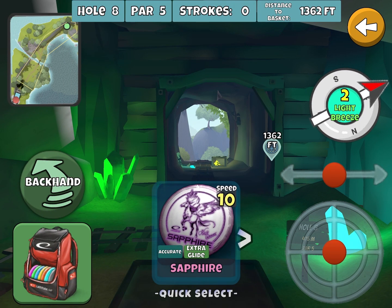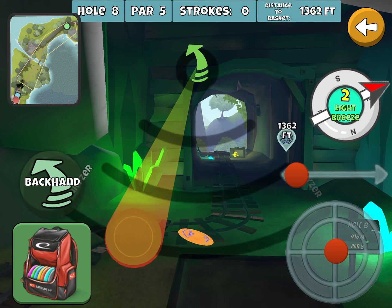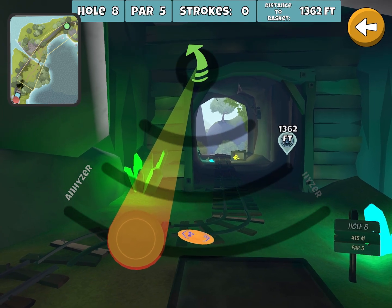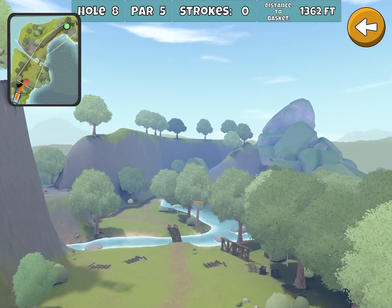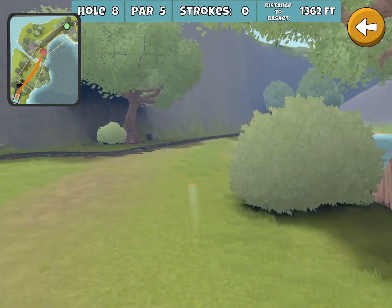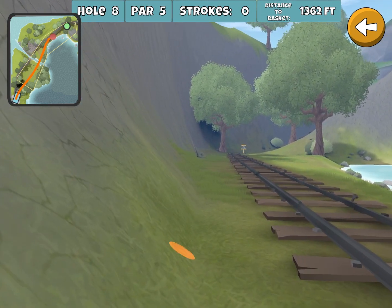Let's do it again. Here we've got a really nice two wind with a tailwind component — this is a very favorable wind. Again, with the turn glide, a little bit more anhyzer. And let's see how this works out. That's pretty good. Right over that bridge is always a good place to be, the footbridge. And this is going really long — wow, this might be a new personal best.